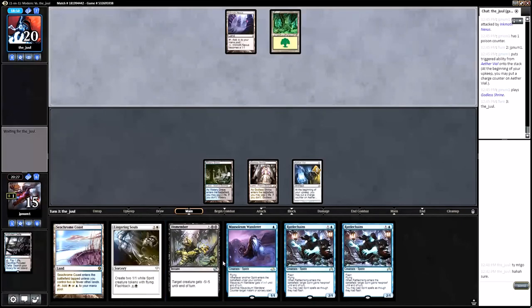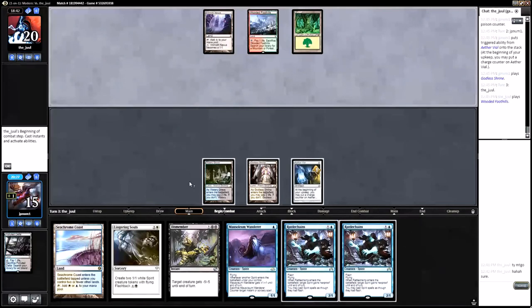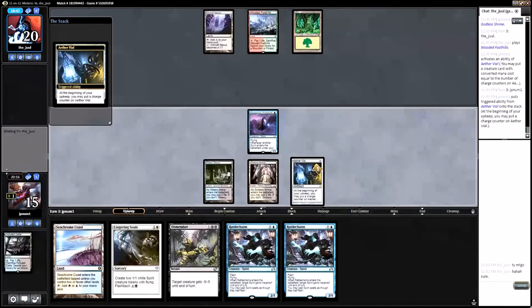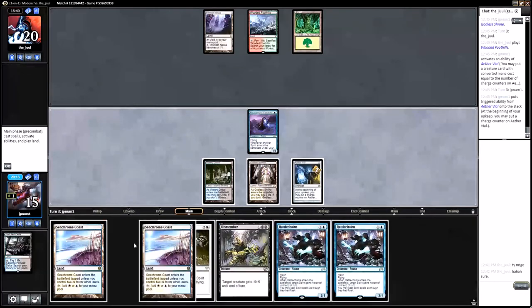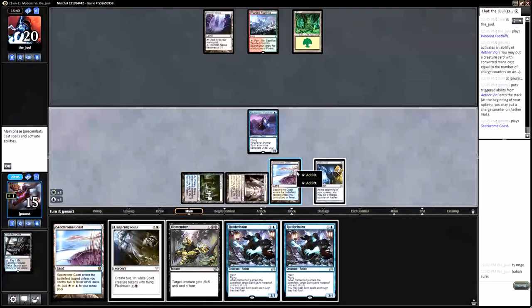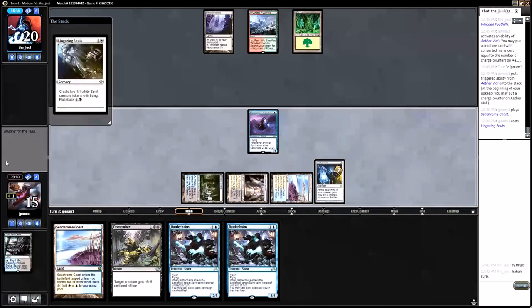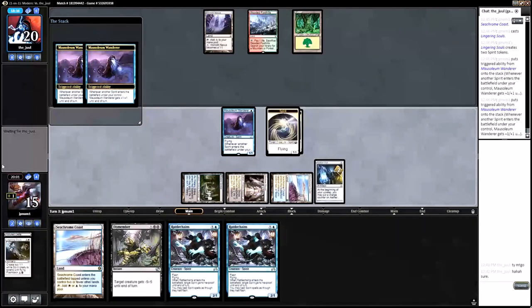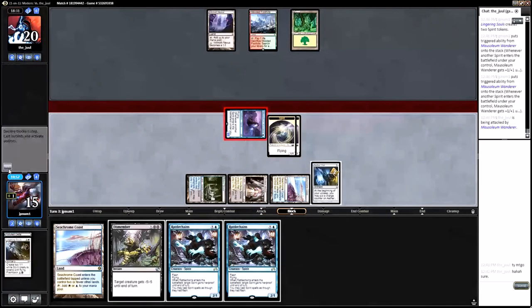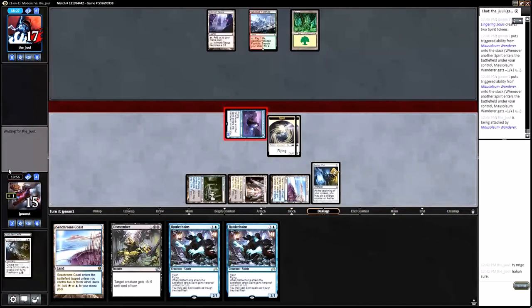Now we just have a bunch of ways to interact with our opponent — Dismember, Mausoleum Wanderer, Rattle Chains as a blocker. Wooded Foothills — no attacks. Put in the Mausoleum Wanderer. I'd like to put a second counter on it. Drew another Serum Visions — not great. Going to take a turn off playing Lingering Souls — actually no, we'll play it here. Play the Lingering Souls. Pumps up Mausoleum Wanderer by two. Go to combat, attack for three. Now we have Rattle Chains up. Opponent takes three, goes to 17.